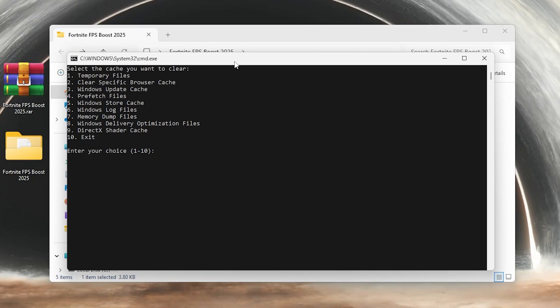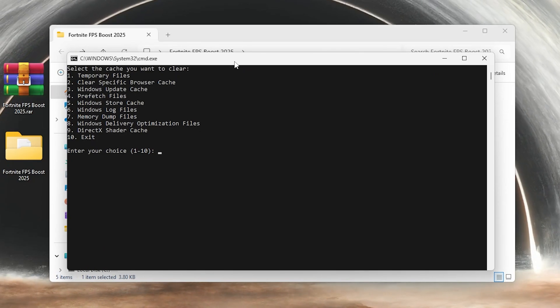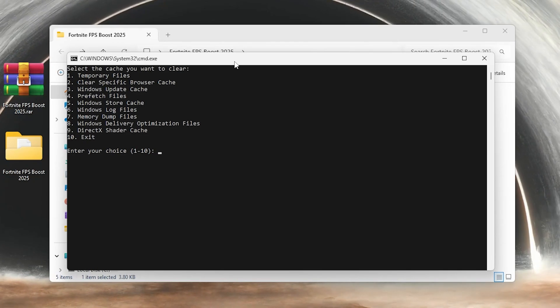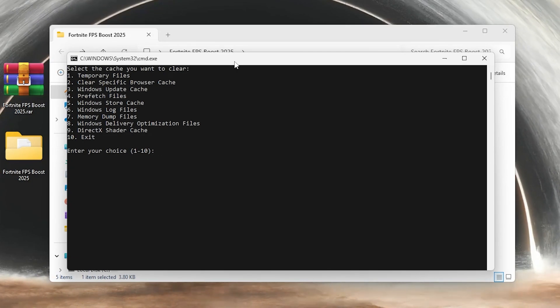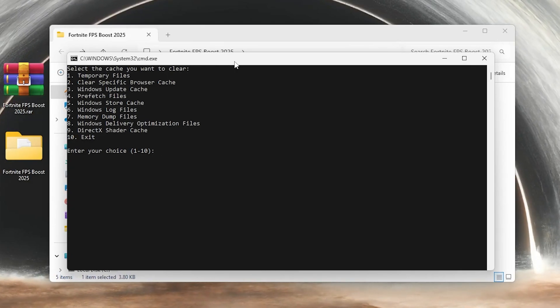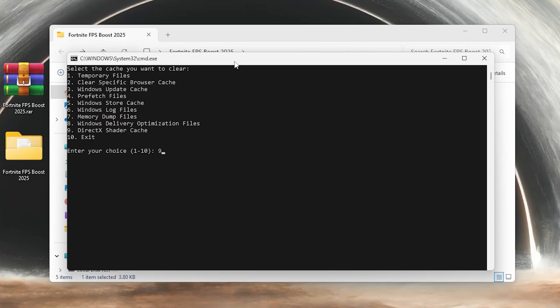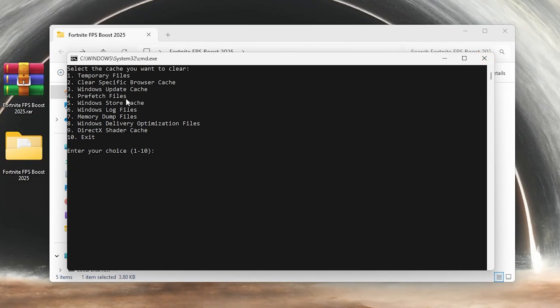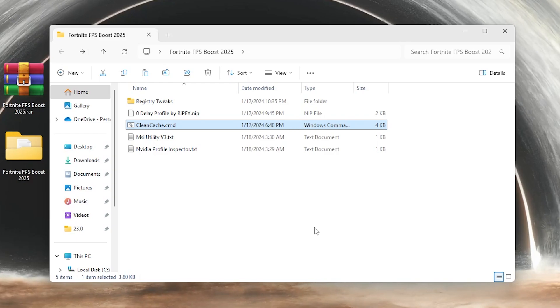Next, go for the third option: Windows update cache, prefetch files, Windows Store, Windows log, and all that. Go through every single step one by one. For example, the DirectX shader cache is important - it causes lag and stutters while gaming. Go for option 9 and hit Enter. Then press any key and close the software once you have run all these files.